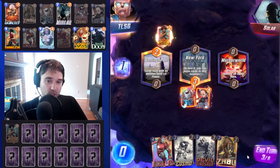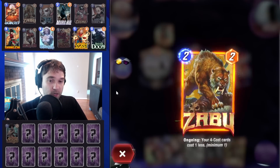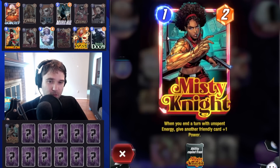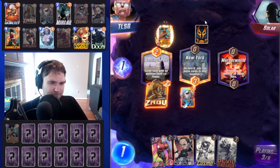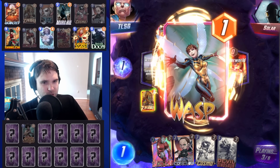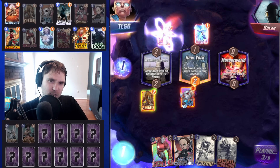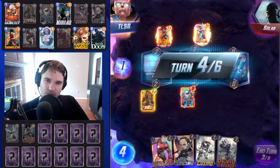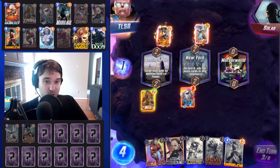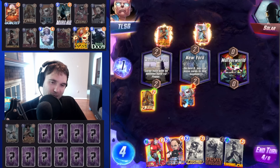We can do Agent Coulson here — get a 3, a 4, and a 5-cost card. Or we can go ahead and play Zabu. I'm torn between the two. I think we're going to do Zabu. I assume they probably have Storm. Assuming that they had Storm, we should have done the Cosmo. They play a Wasp outright in a High Evolutionary deck. Whether this is a Lockjaw Rotation or just a Soak and Absorb or Affliction, the Wasp is wild here.